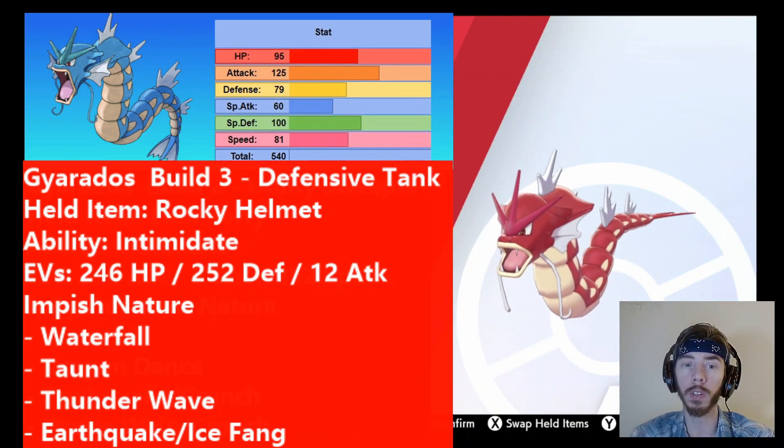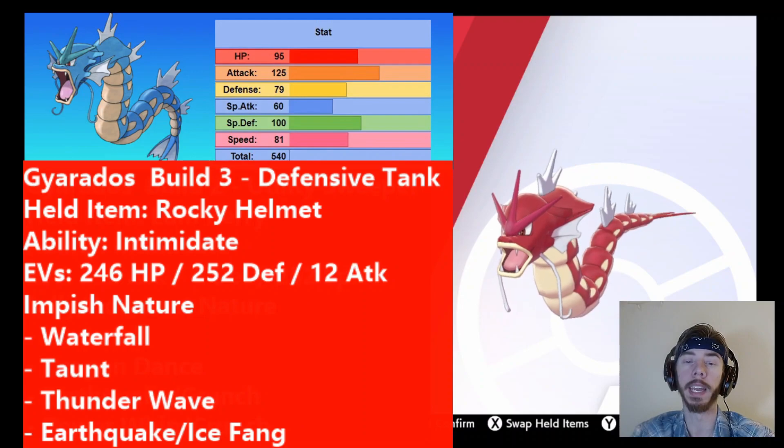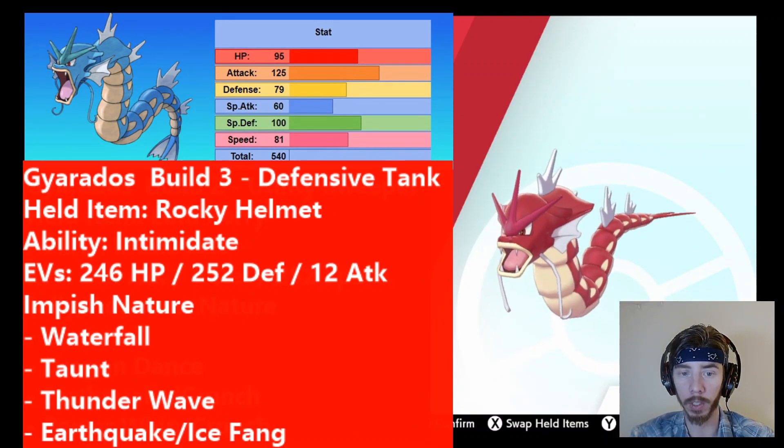We're putting 246 EVs into HP — so almost maximum HP — and 252 EVs into defense. Even though Gyarados doesn't have very high defense to start with, this will make it an absolute tank. 79 base defense is basically 80, and then we put the remaining EVs into attack, because that little boost will still make it a strong attacker. The nature is going to be Impish, so again we're sacrificing special attack to have an even higher physical defense.